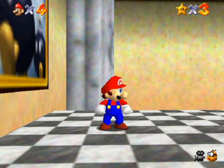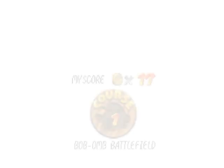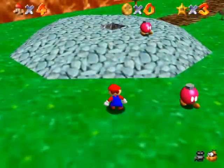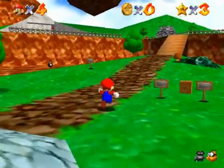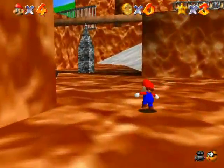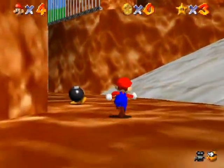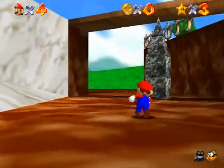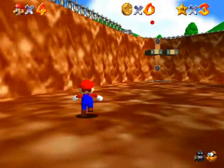Hello everyone and welcome back to the walkthrough. Since I got all the tutorial stuff and the basics down in the last part, I can start collecting stars right away. This is 'Find the Eight Red Coins' — it's exactly what it says. You have to find eight red coins and once you do, a star will appear. I don't think there's any down here; there is past that gate but I have to get it from the other side.